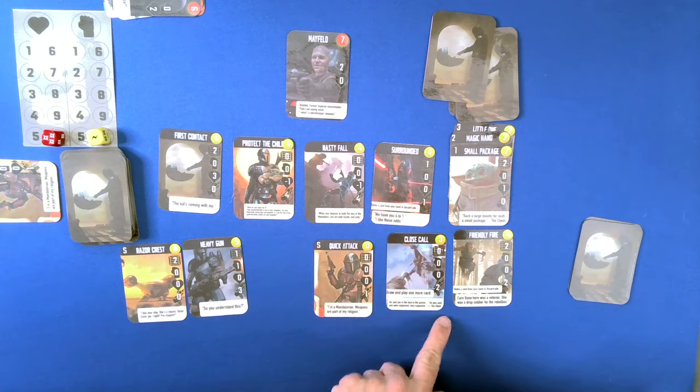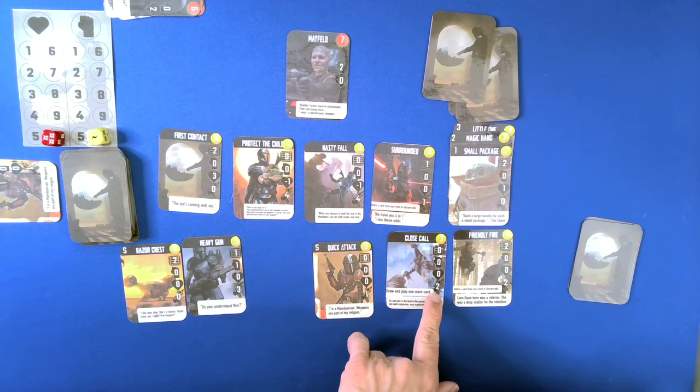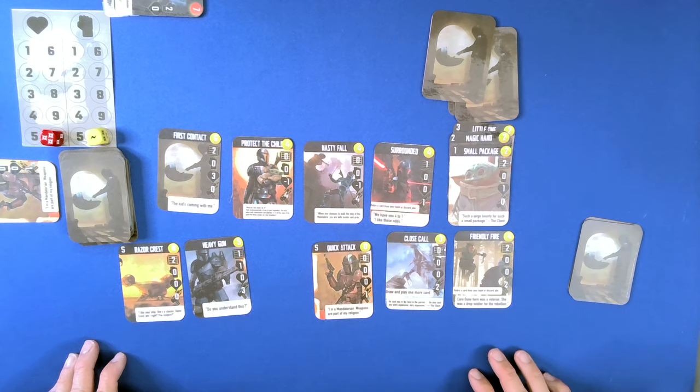One, two, three, four, five, six. We have the extra card. So we can do three, four, five, six, seven, eight. Get rid of Mayfield. We have two, three, four, five to purchase with.